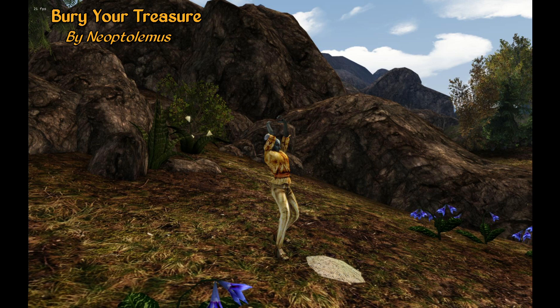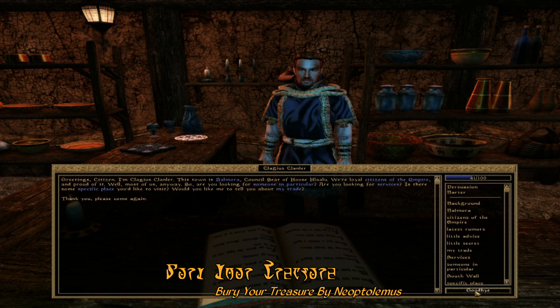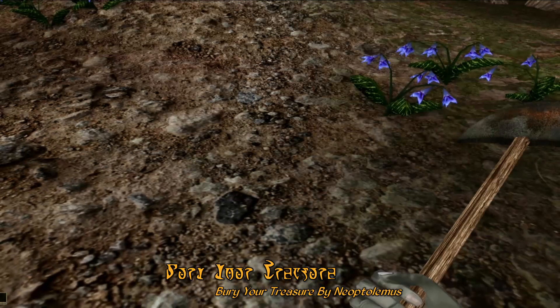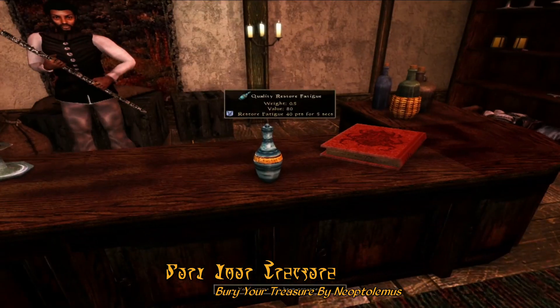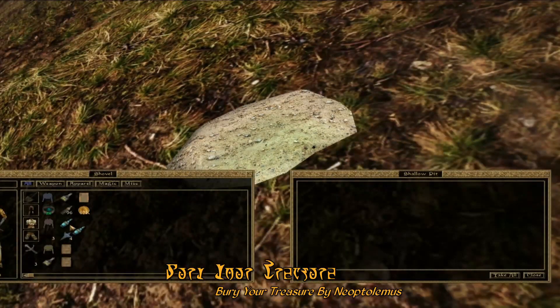This week's gameplay mod of the week is Bury Your Treasure by Neoptolemus. With this mod, you'll now find that Outfitters will sell shovels at various shops, like this one in Balmora, and they don't cost a lot. You can use these shovels out in the wilderness to dig holes by using the sneak key and wielding the shovel like a weapon. These holes act as containers that you can place loot in, so if you're encumbered, instead of dropping items on the ground, you can store them in a hole and come back later. If you commit a crime and are running from the law, you can also dig a hole right outside of town and place your stolen goods there for safekeeping. A nice, lore-friendly immersion mod.